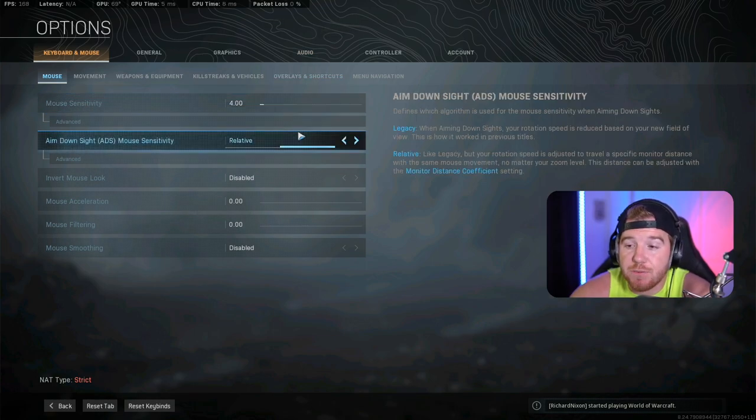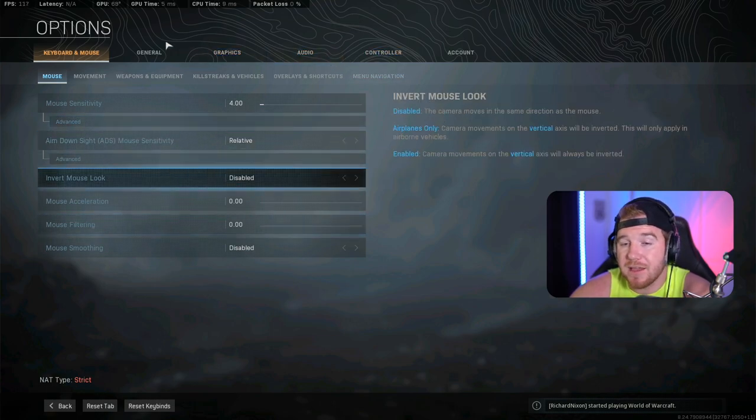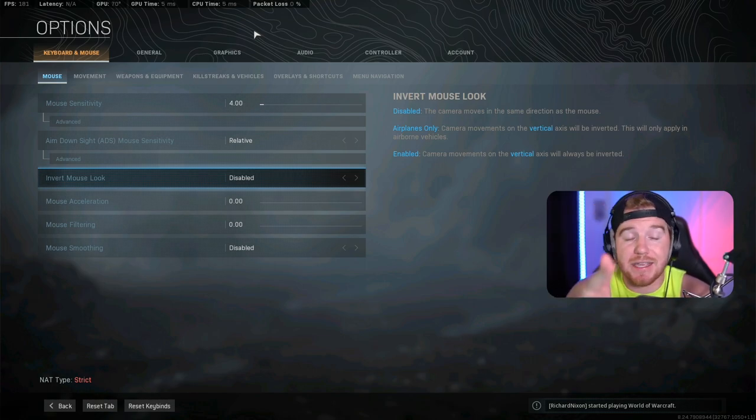A big thing that changed for me was switching from Legacy to Relative aim — that was a big one. Basically you don't aim down sight as much when you zoom in and it doesn't really affect you negatively. For people struggling with aiming, lower sensitivity is a good thing. There's not a lot of times you're going to be hitting crazy flicks — 90% of your shots are going to be right in front of your face aimed down sight. It's all about being consistent, and I'm going to tell you how to get better at that right now.